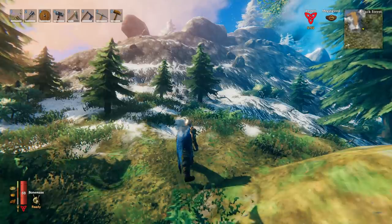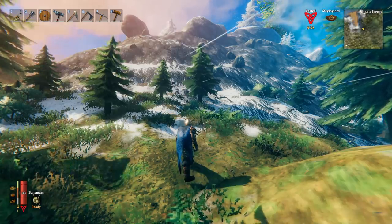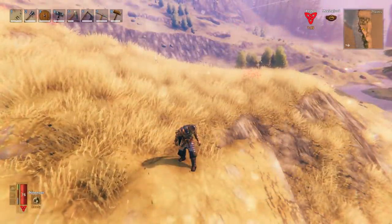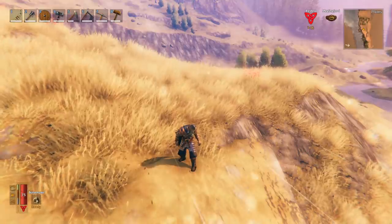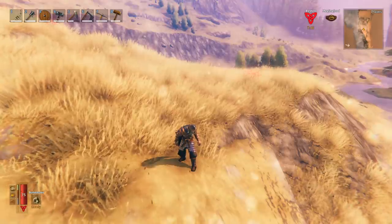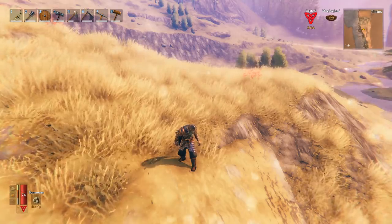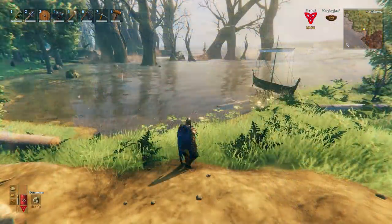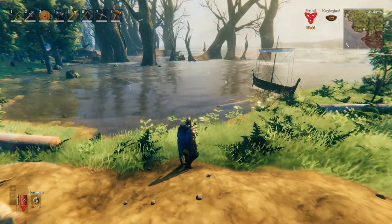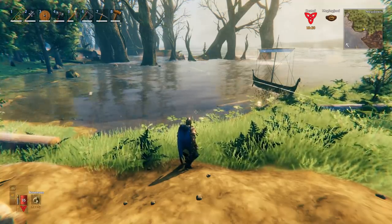This problem doesn't go away as you progress — it actually gets worse. Moving into the mountains in the silver age, you have silver ore to transport possibly even farther. When you reach the plains, you'll face it again with dark metal. The game seems to be gearing your mindset toward making forward bases, and there's another reason to do so on the plains: wheat.